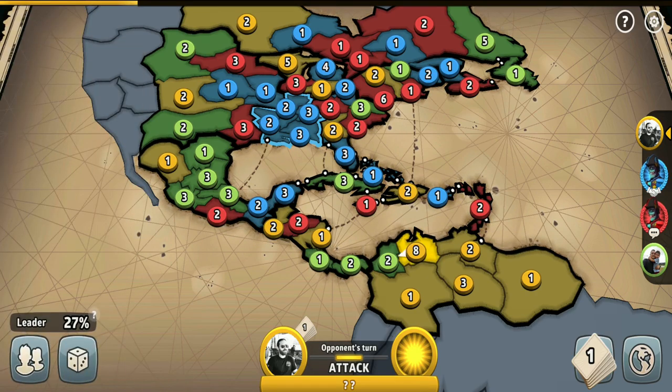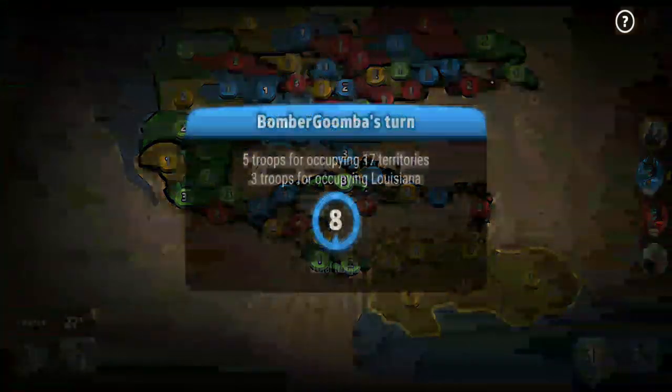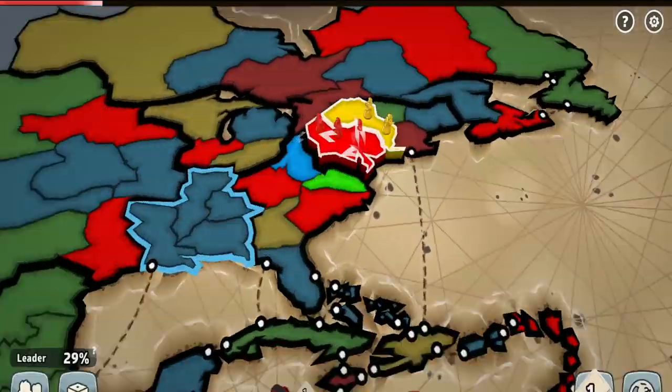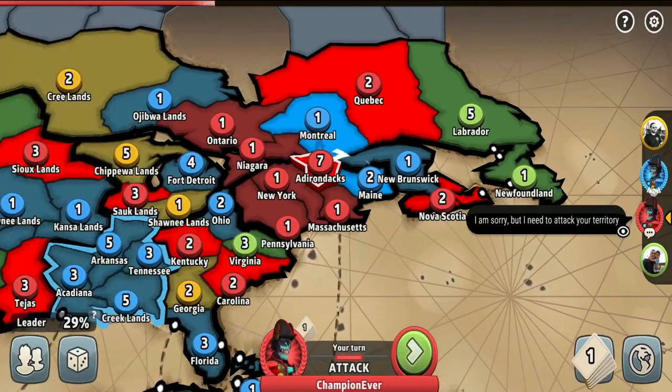So here we are today. We are playing a four-player fixed card game on the Central America map. Settings: alliances on, balanced splits, dice rolls, 60 seconds per turn. The game mode is 70% domination. I'm playing against two beginner rank players — yellow and green — and one intermediate rank player who is blue.